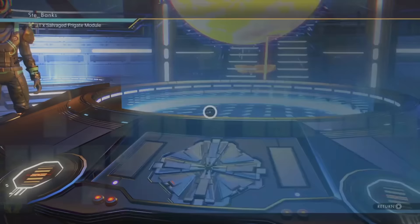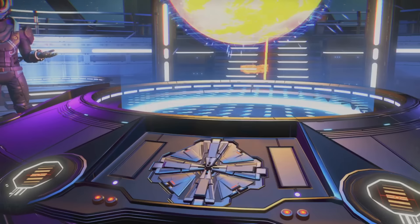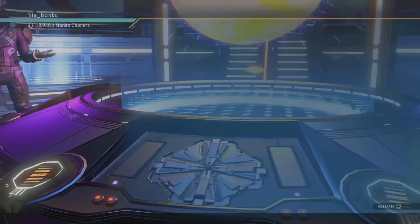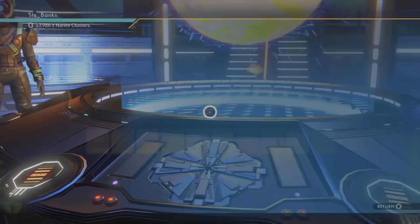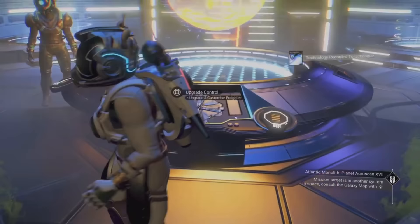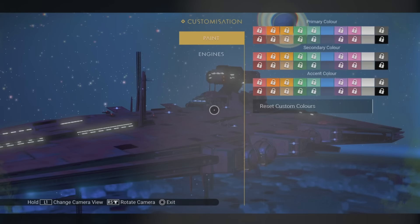Starship hyperdrive upgrades cannot be installed onto your Freighter — to install upgrades you have to go to the upgrade control station on board and then research upgrade blueprints, similar to how you'd do it on the Anomaly. If done correctly with a bunch of S class upgrades, the maximum a Freighter can travel is a whopping 6,400 lightyears, which comfortably beats a well-upgraded S class Squid ship by nearly 5,000 lightyears. So you may as well upgrade your Freighter and jump through the galaxy using that instead.